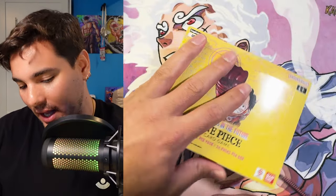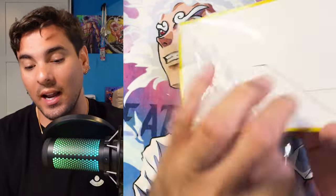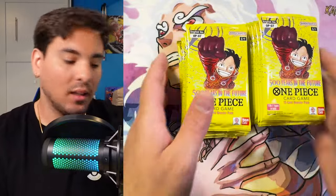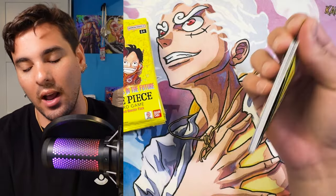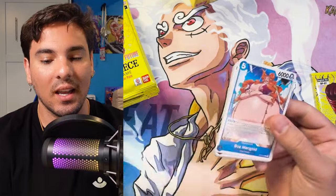Set 7 is 500 years into the future — it's the Egghead arc, so it's all egghead stuff. I don't know if Vegapunk's actually going to be good. I haven't played it at all but the cards look really cool. The Luffy on this box, the Egghead Luffy from Set 7, has got to be my favorite Luffy in the game. I love the ST01 Luffy — that card has a special place in my heart — but the Egghead Luffy is gaining a very special new place because it just does so many things.